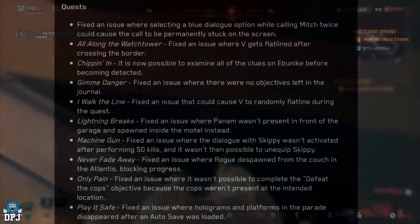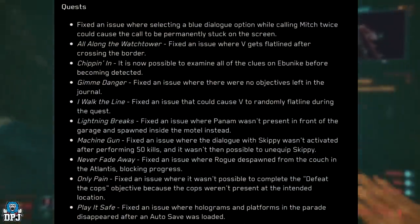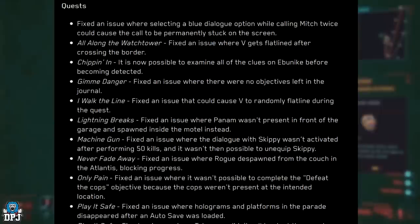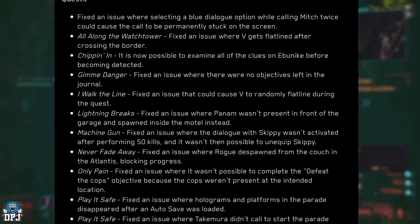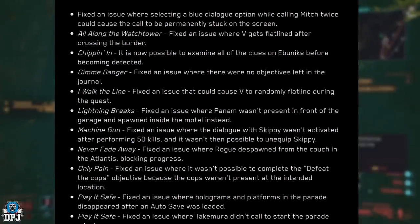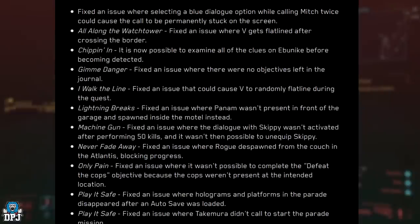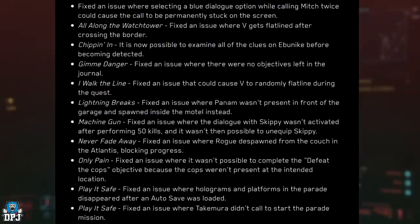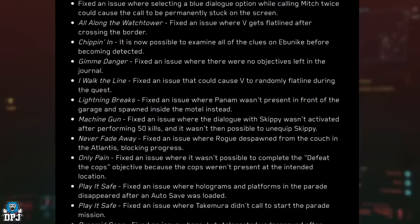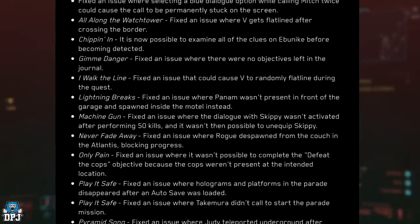Starting with quests. Fixed an issue where selecting a blue dialogue option while calling Mitch twice could cause the call to be permanently stuck on the screen. All Along the Watchtower: fixed an issue where V gets flatlined after crossing the border. Chipping In: it is now possible to examine all of the clues on a body before becoming detected.